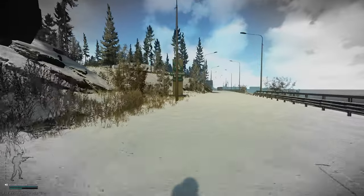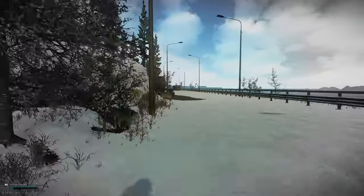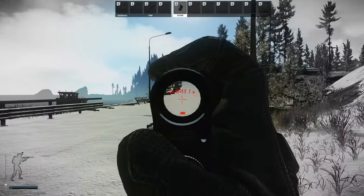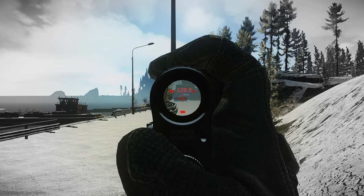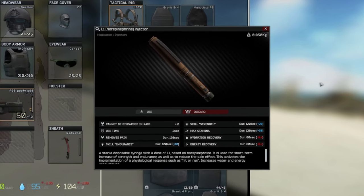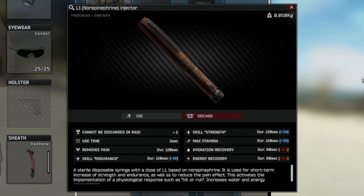From our test, we were able to sprint roughly 125 meters, which is 40 meters farther than using no stems at all. Also, with the added bonus to our strength level, we were able to see our weight bar go up a bit, which means we have slightly more mobility than we would without using stems. Overall, I think the price makes this a great budget option if you just need a little extra push to get to the extract at the end of the raid.